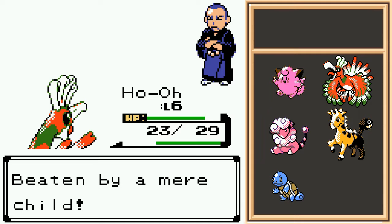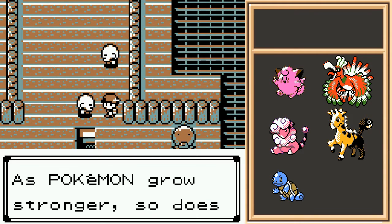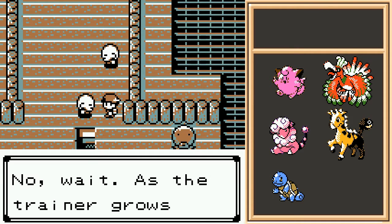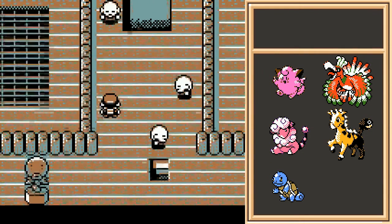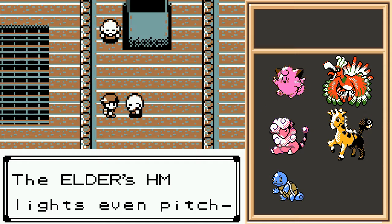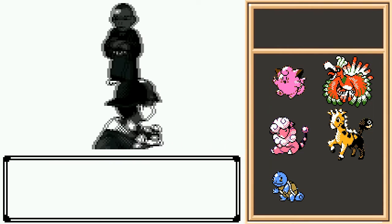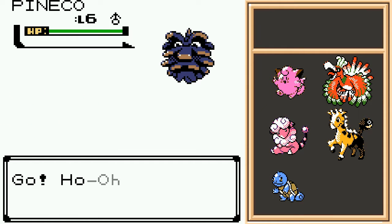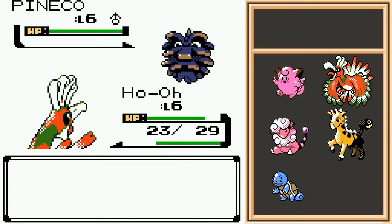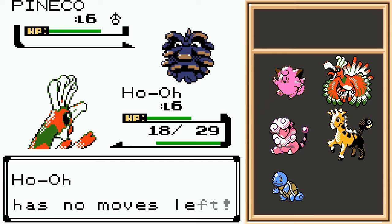I believe that'll be it for Ho-Oh — beaten by a mere child. Is it really that unusual? I mean, a child beat the entirety of Team Rocket. As the trainer grows stronger, so do the Pokemon — I don't know, I feel like some people would agree with your first statement. The Elder's HM lights even pitch black darkness. So there's definitely some changes in this randomizer I made to HMs — we will definitely go over those as we go along. Pineco — Ho-Oh is out of attacks. I have accidentally demonstrated this by using Struggle. It would be interesting though if Ho-Oh can get through the rest of this fight despite that — in fact, I think it will.